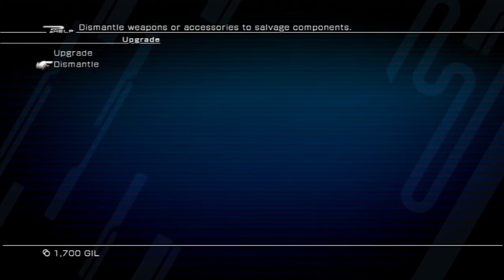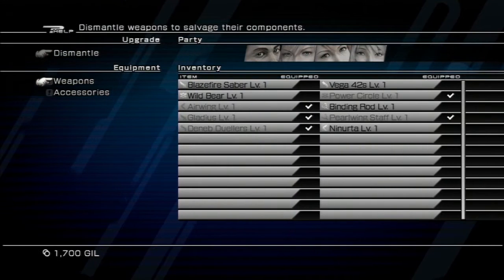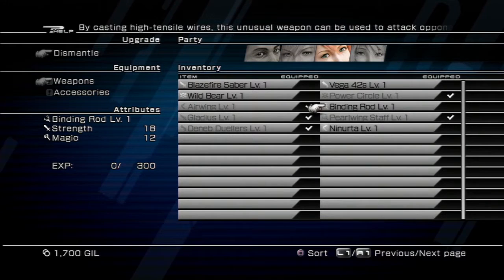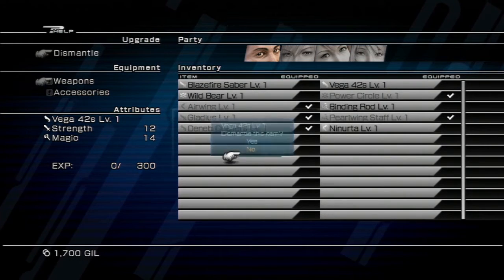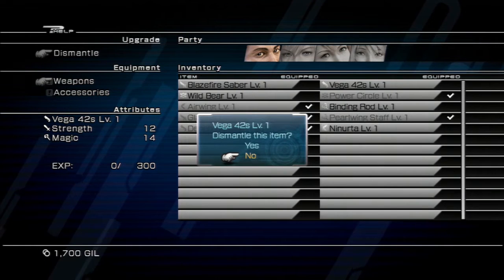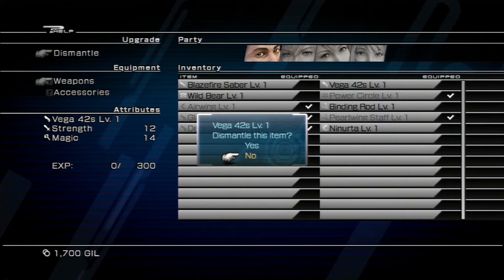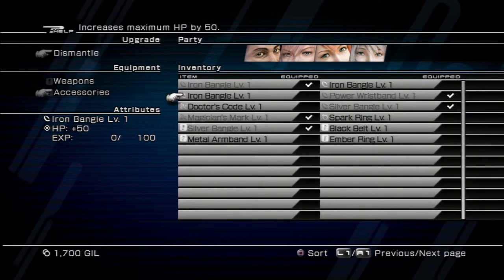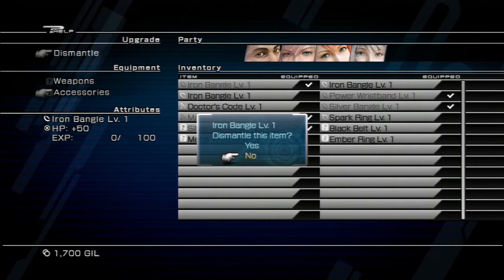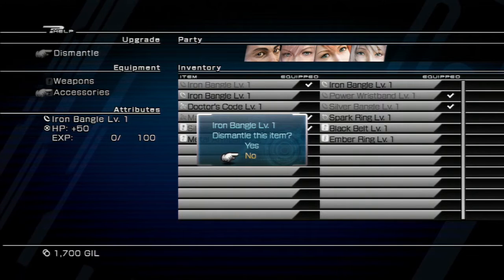So you can always dismantle or upgrade. If you dismantle, you can select any weapon or whatever and basically dismantle it. For example, if you select this, it says Sega 42 is level 1 — dismantle this item. No, hell no, I don't want to do that. You can also dismantle accessories, but no, I'm not going to do that.